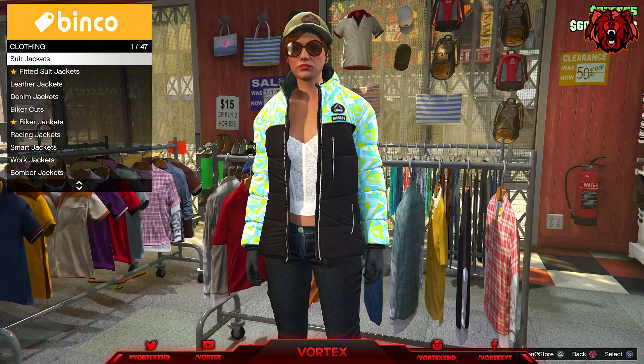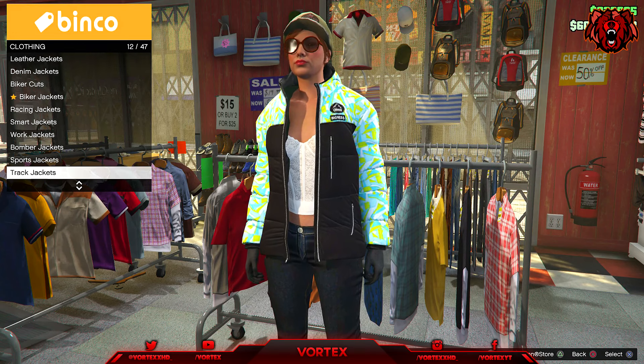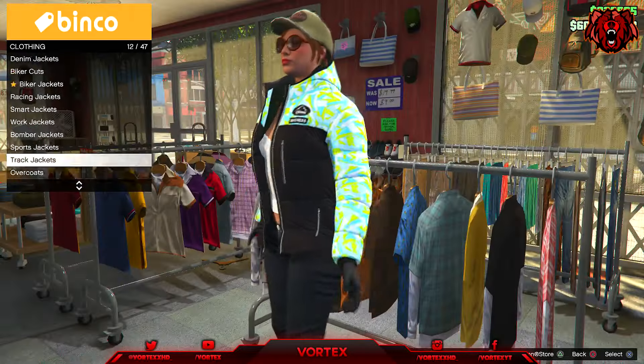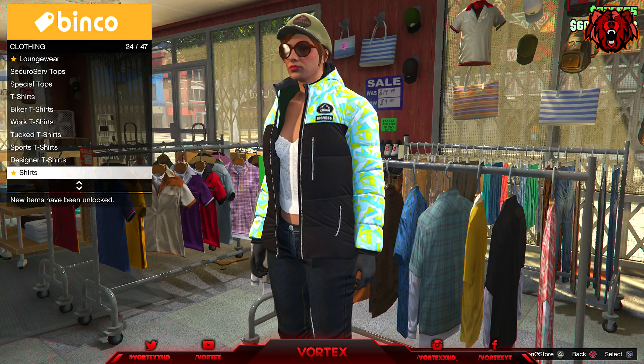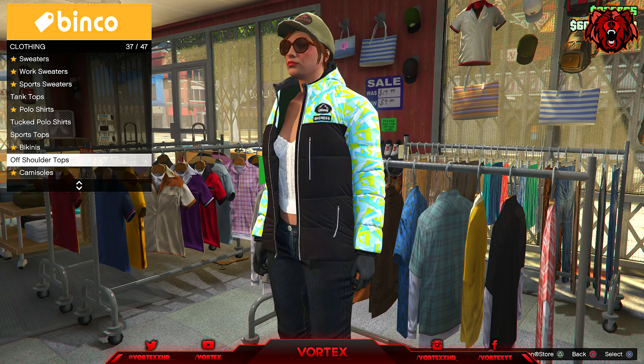To start this outfit off you want to come to any clothes store on the map on your female character. Go to the top section, go to Sports Jackets, and put on the Geometric Bigness Puffer. Once you've put that on, stay in the top section, go down to Busts, and put on the White Lace Bust.